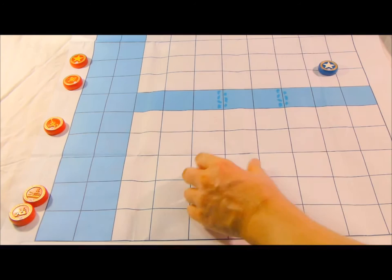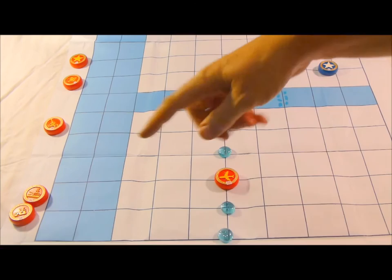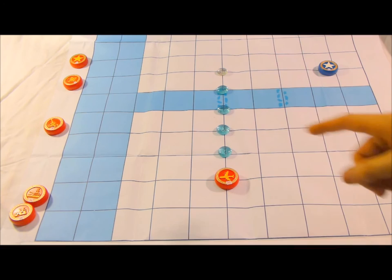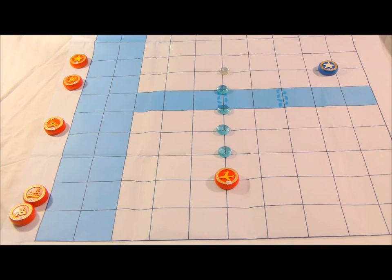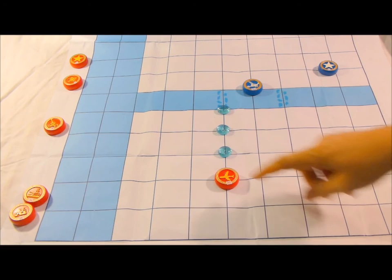When the Air Force becomes a heroic piece, it moves five spaces instead of four in any of the eight directions. More significantly, it becomes a stealth jet — it can enter enemy anti-aircraft firing zones without being shot down and can fly freely through or past them. This is very significant since the air force is already a very aggressive piece.